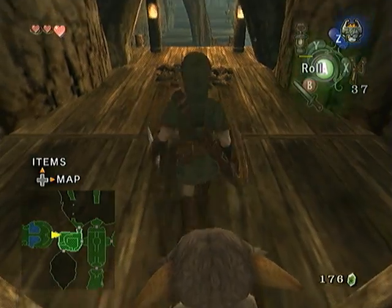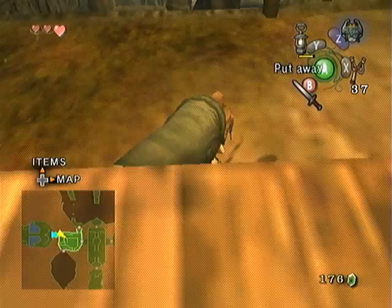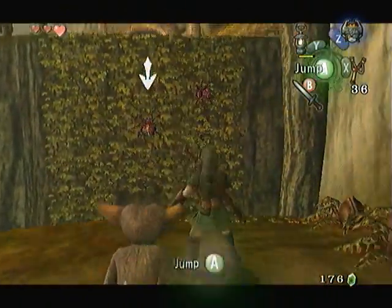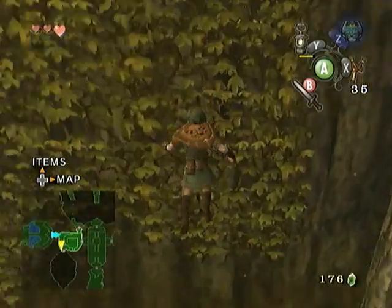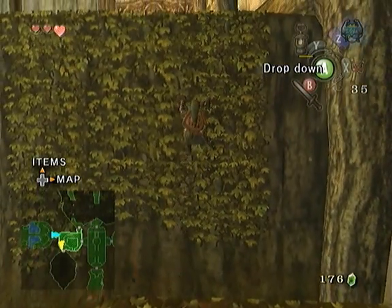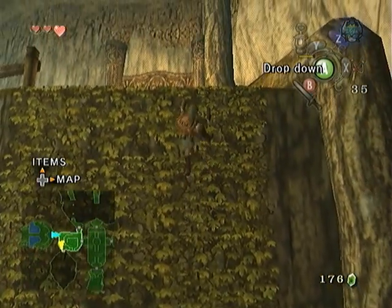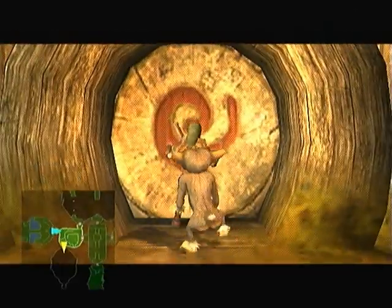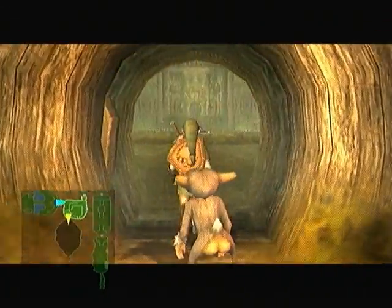Hey guys, and welcome back to Let's Play Twilight Princess. Let's continue on through the forest temple. There are two Skulltulas here. The monkey just kind of fell down there. They can keep up with you even if they seem to completely fail at it - they're always right there whenever you open the door.